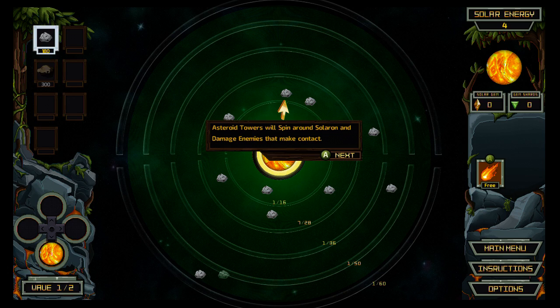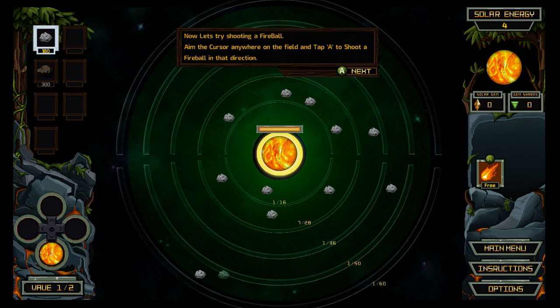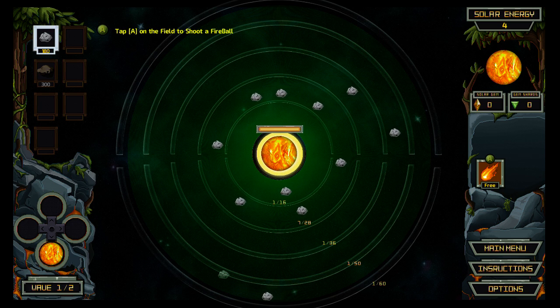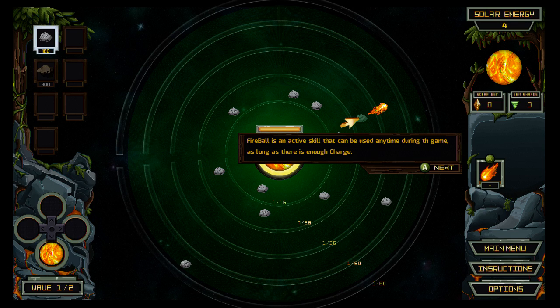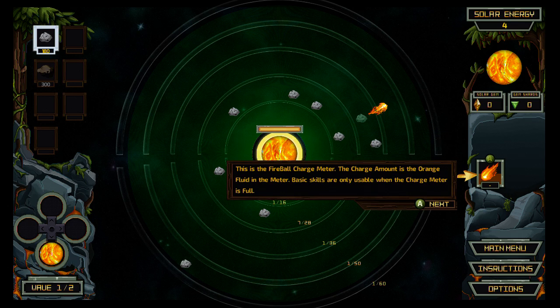What am I waiting for — a comet to come in or something? Asteroid towers will spin around Solaron and damage enemies that make contact. Let's try shooting a fireball. Aim the cursor anywhere on the field and tap A to shoot a fireball in that direction — so I'm literally attacking myself. Fireball is an active skill that can be used anytime during the game as long as there is enough charge. The charge amount is the orange fluid in the meter. Basic skills are only usable when the charge meter is full. Can I wait and it'll recharge automatically? Hopefully that's the case.